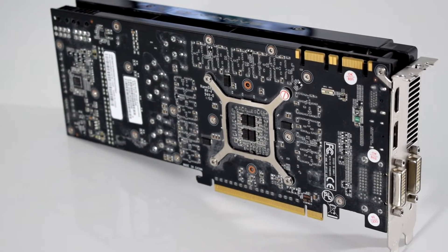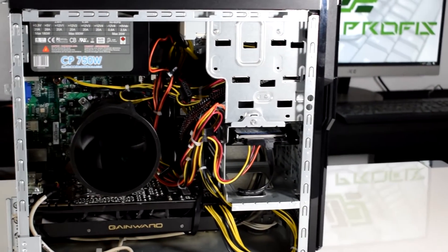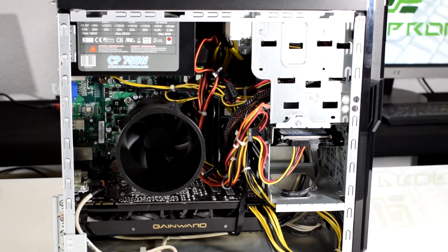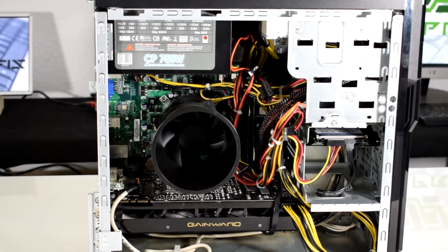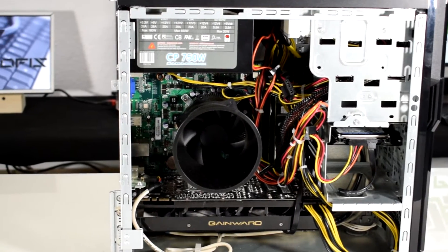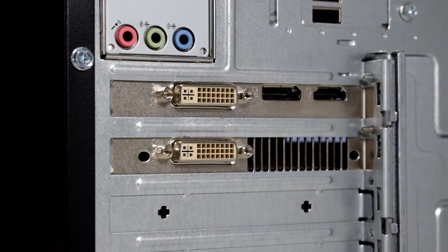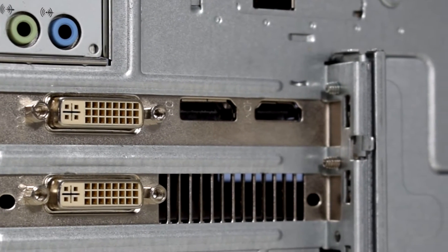So we went from a dual-core i3 CPU and 4 gigs of RAM to a quad-core i5 CPU, 8 gigs of RAM, and a GTX 580 graphics card. We still had our old GPU and power supply which we sold for 20 euros. After all these upgrades, we spent a total of 75 euros for the transformation of our old low-spec PC into a gaming-spec one.